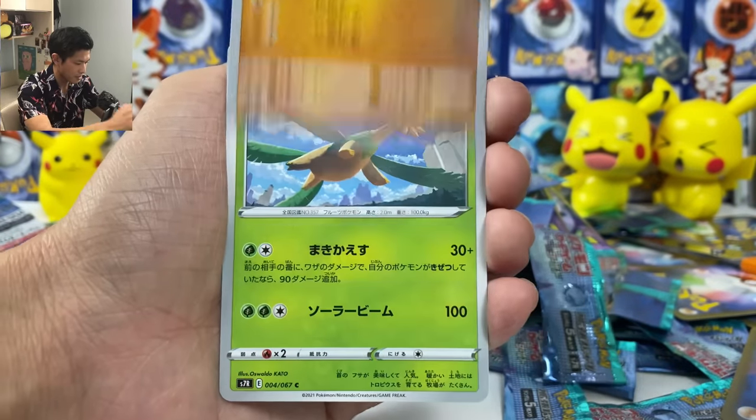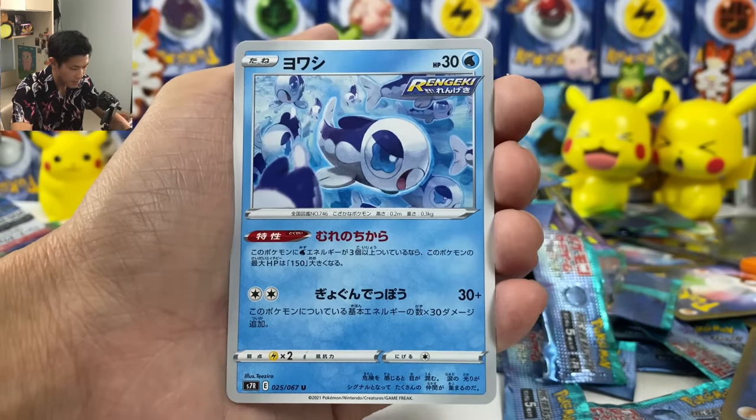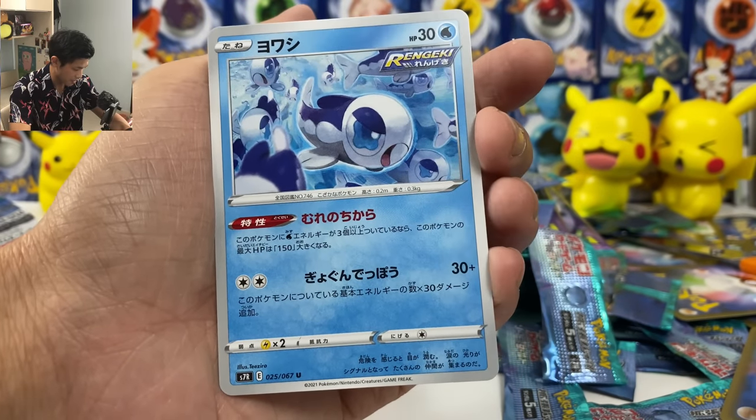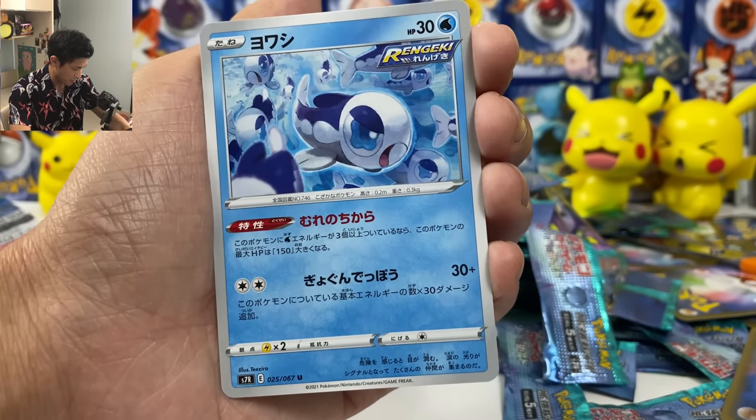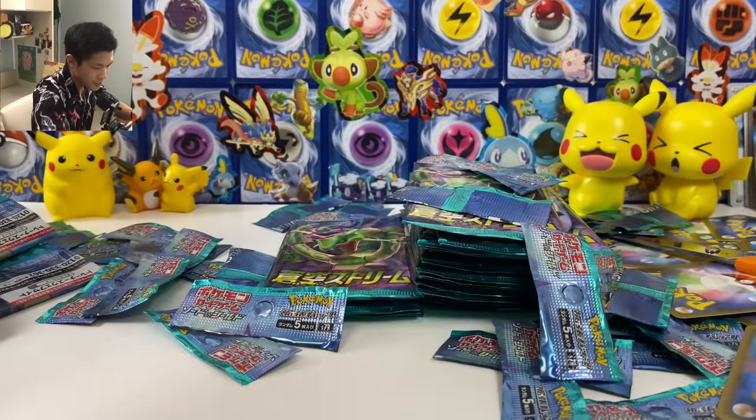Senior, Vulpix, Stufful, Tropius. And we got Wishiwashi — if you have at least three Water Energy attached to this Pokemon it will have 150 HP plus more.